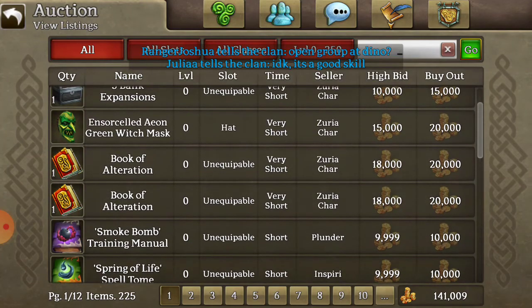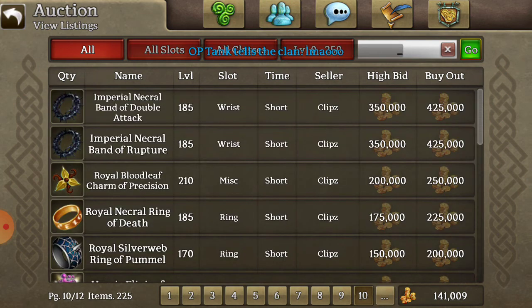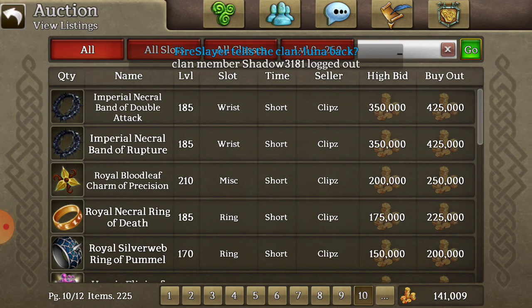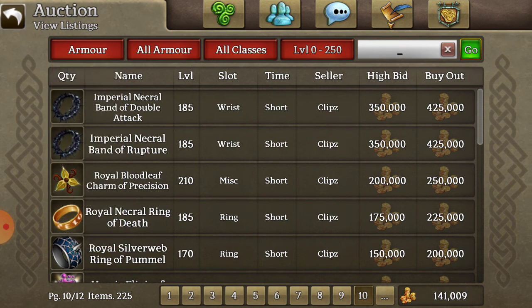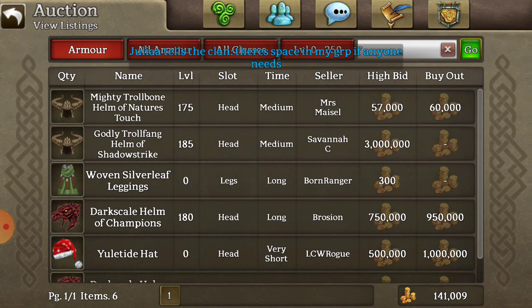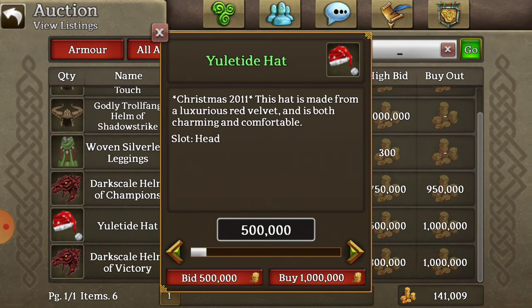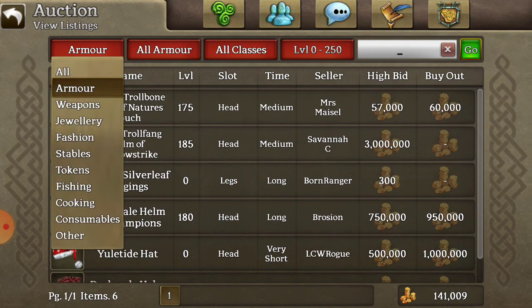Let's start with the basics — how to use the auction house. There are categories you can go into: click on the upper left hand corner on the 'All' button and you will see a bunch of categories. So let's say I wanted to buy some armor — I press the button on the right hand corner and there's armor. This is armor, that's armor, that's a collectibles item.